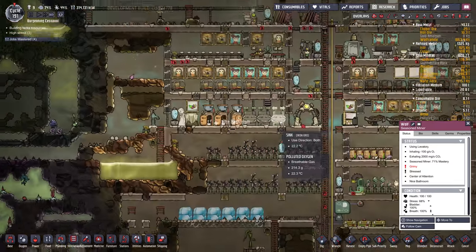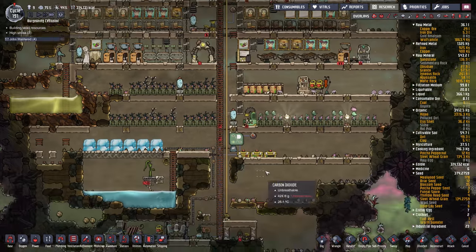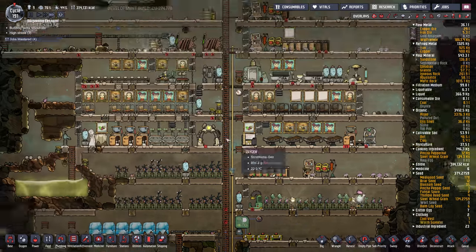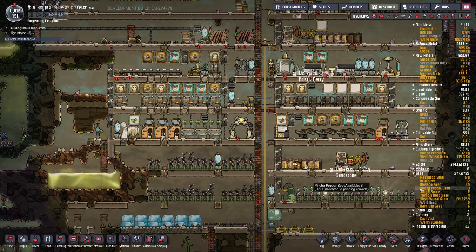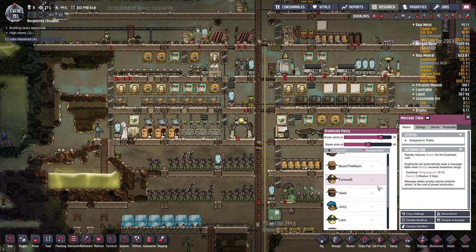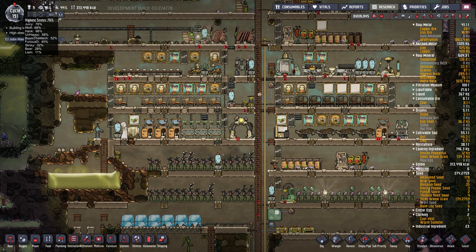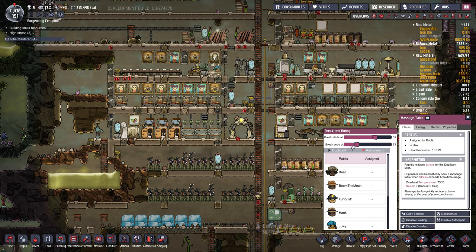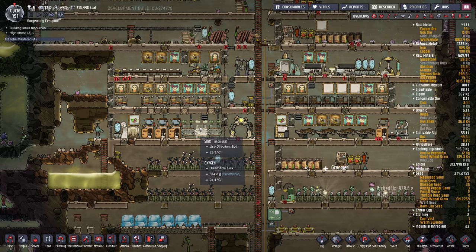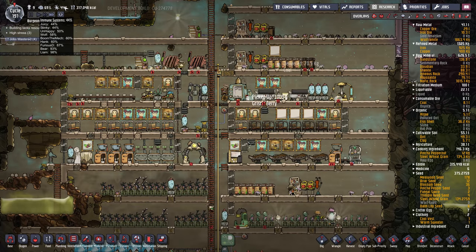There he goes — he should really be on the table. Wolf is at 68... 78, why is he not on this table? I've got to bring this down. Actually I should keep it up a little bit because some of the other dupes probably won't get on there. Okay, so that's better — stress is coming down. Germs — I mean, immune systems are pretty low.